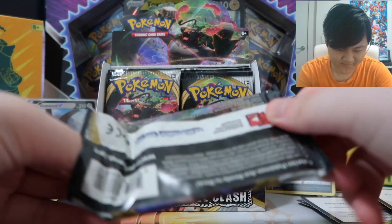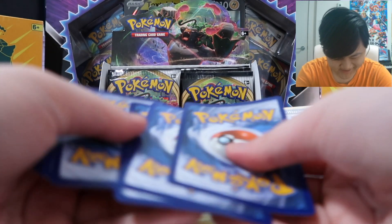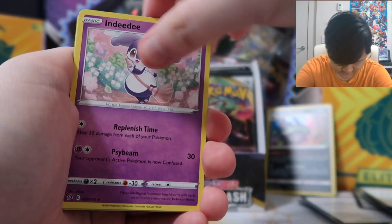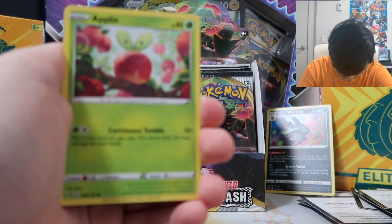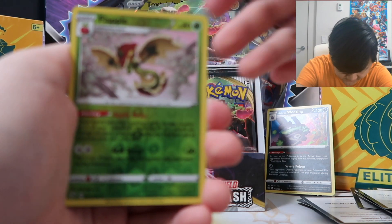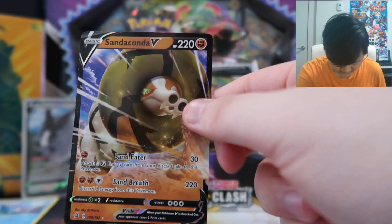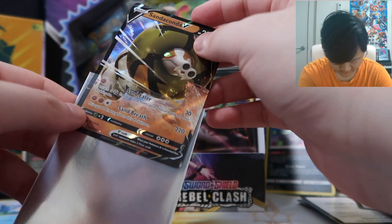Next pack — hey, there's two Rillabooms side by side. What are the chances? Probably pretty high, honestly. Starting off with Fighting Energy, Lombre, Hawlucha, Nidoran, Litwick, Shank, Rollycoli, Applin, Hatenna, Flapple — look at that nice Reverse Flapple — and Sanaconda V! I love Sanaconda, man. I had a Sanaconda V on my story team in my playthrough through Sword and Shield. So that's nice.